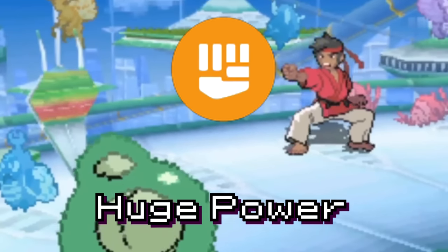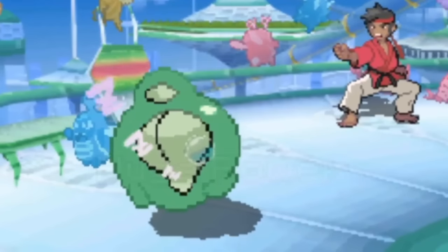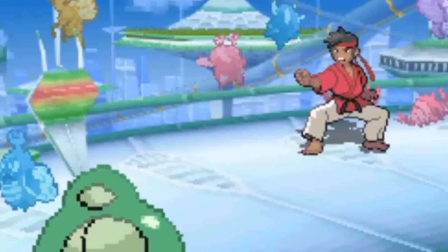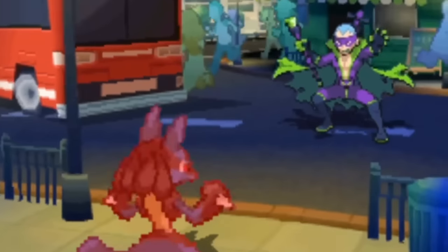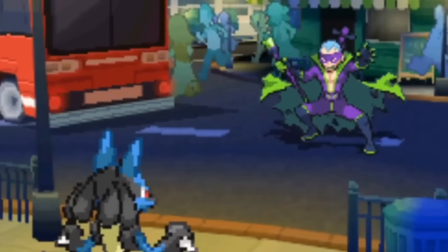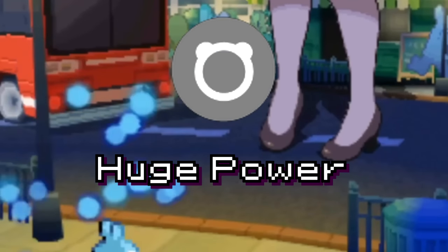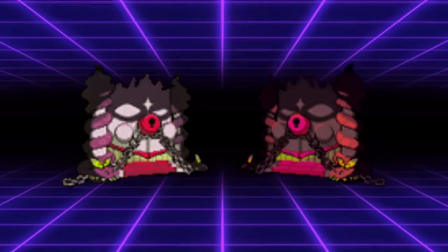Yes, Black Belt is a pure Fighting type and their ability is Huge Power. 100 base stats across the board with a passively doubled Attack stat would be, well, broken. If you ever wondered what type the gym leader Brycen would be, he's Dark/Psychic — despite being the Ice type gym leader — and his ability is Levitate. We also have Monica, the pure Normal type giant woman who has the ability Huge Power — once again, a hypothetically busted Pokémon, though I don't think anyone's begging Game Freak to add these designs to the games. There are also some props like the black and white doors and the transporter, but these are pretty boring. Let's get to the crazy ones.